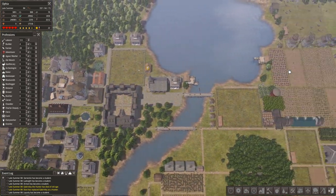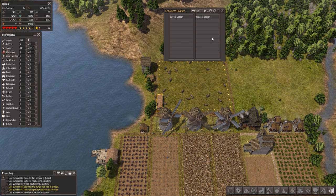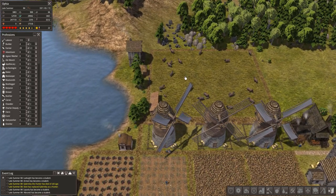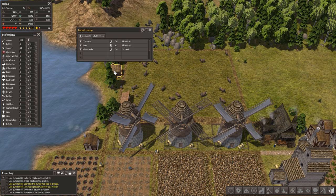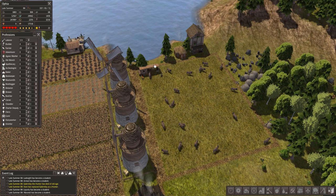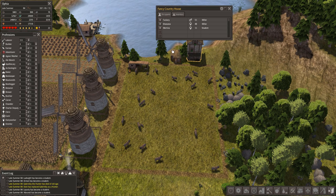I also did some off-camera work up here. I bought some bisons and put a fenceless pasture here. As you can see we almost filled it up. We haven't gotten anything from them yet because I bought eight and they haven't multiplied that much yet. Now there's a little house here - a fancy country house and a forest house - for the people who work here so they can live right next to where they work.